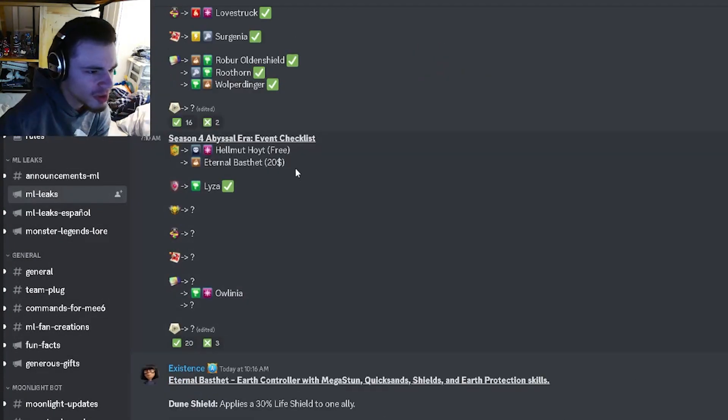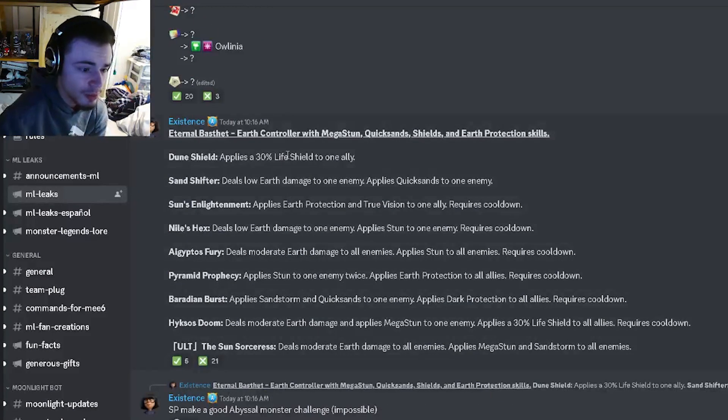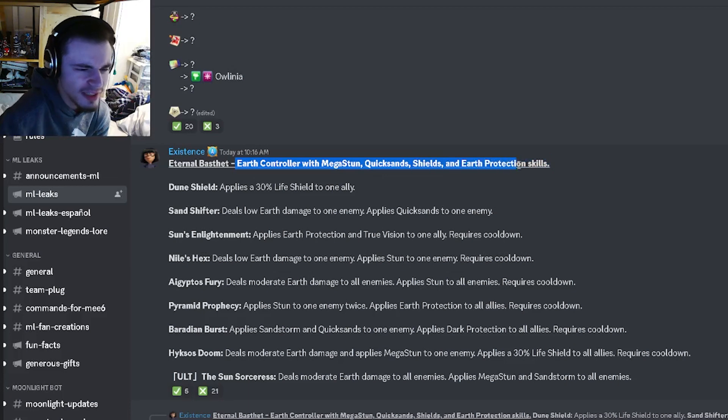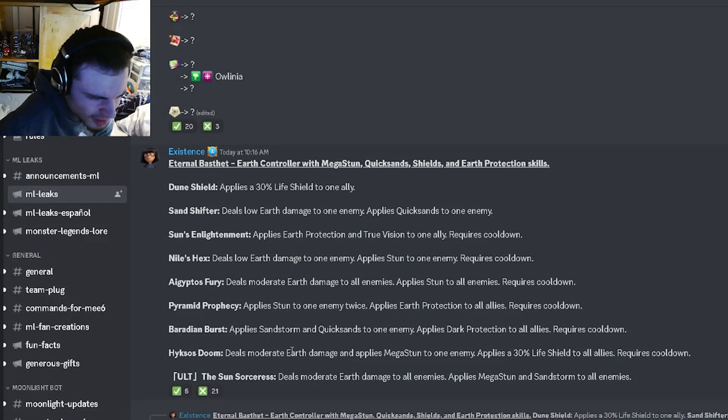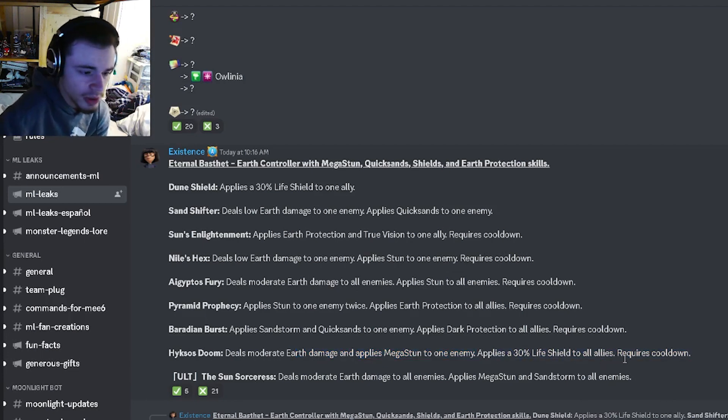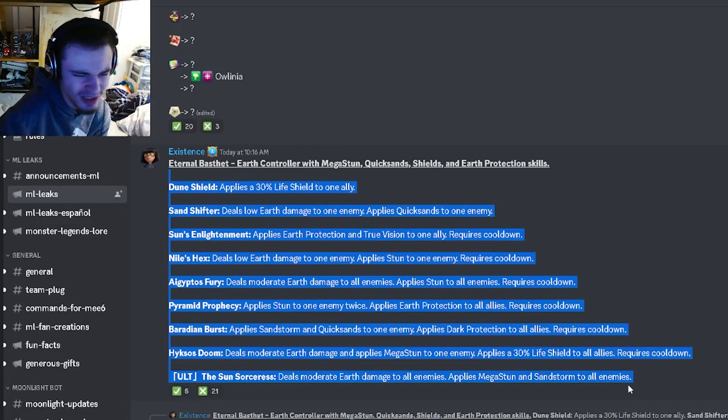Then we have another monster which looks like it's going to be the paid Legends Pass monster. It is going to be an Earth controller with mega stun, quicksand, shields, and earth protection skills. It's got a single target mega stun with a 30% life shield to all allies, dark protection on all allies with sandstorm and quicksand on one enemy, and it applies stun twice to one enemy with earth protection to all allies on that move. It also has an AoE stun. It seems okay, not really great though.